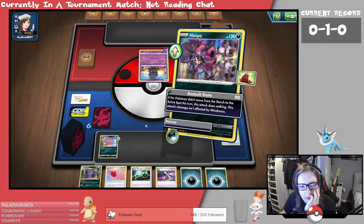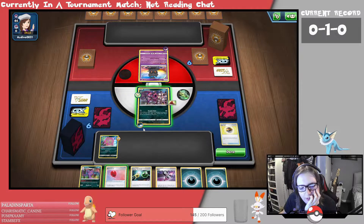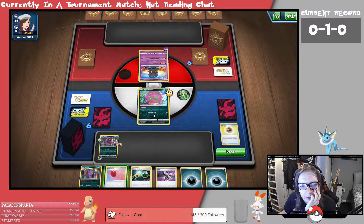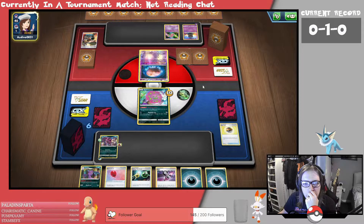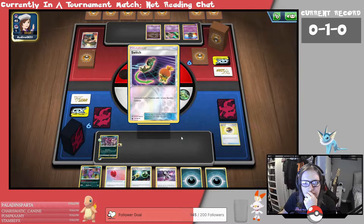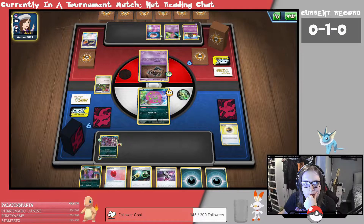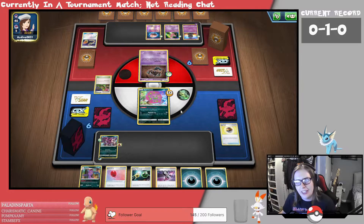It doesn't have a Retreat cost, does it? So I could retreat and then attack. But I've already attached for the turn. Dimension Valley — that's a cool card. We're going to get Trevenant Boy out straight away.